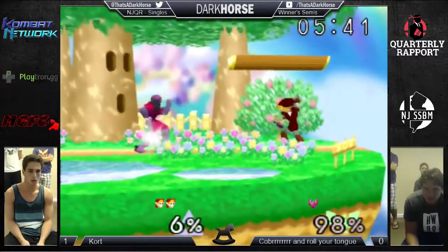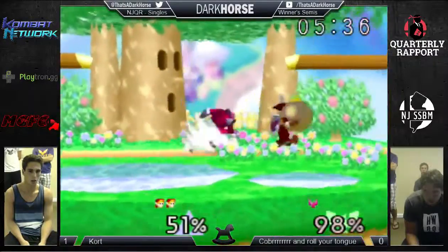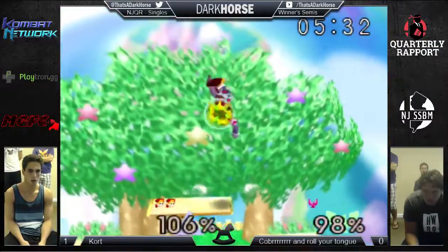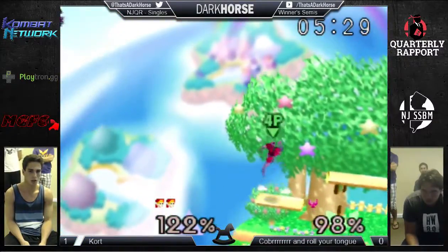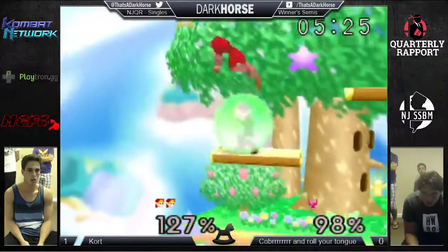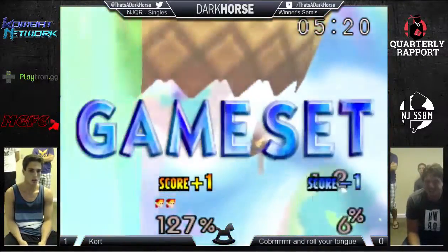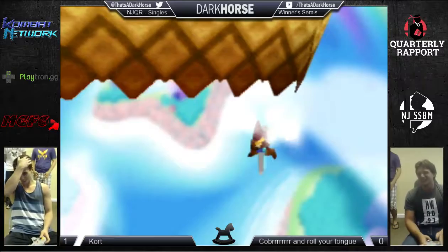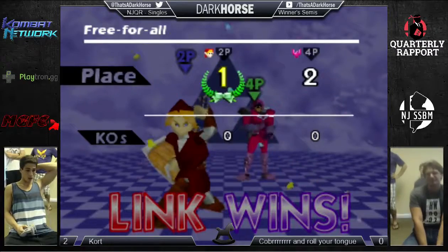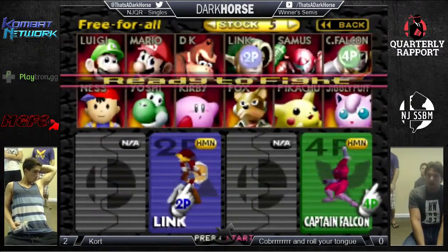Smart jab there just to get a move out as fast as possible. Good get-up attack — you get the invincibility, you get a good hitbox out. Great job by Kort there. When Dark Horse played Kort's Link, he was a little aggressive trying to get edge arrows on him when he had a boomerang and a bomb in hand. Kort waits for the bomb to explode and either kills or pushes into position. Kort was unable to finish that stock — would have been cool with a reverse back air. Down air, or sorry, a nair.